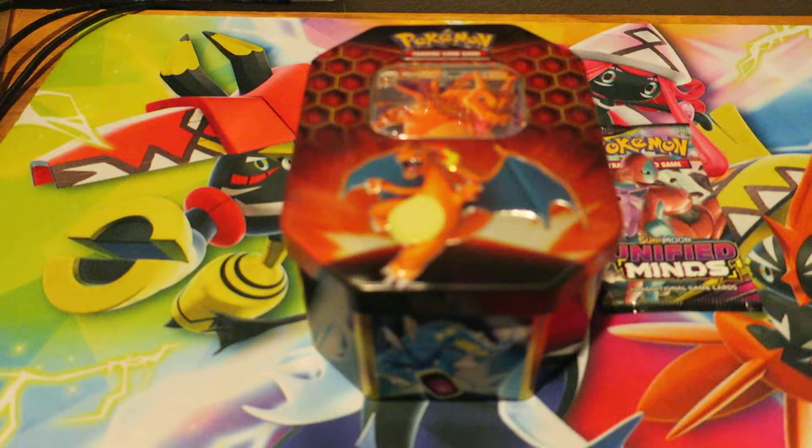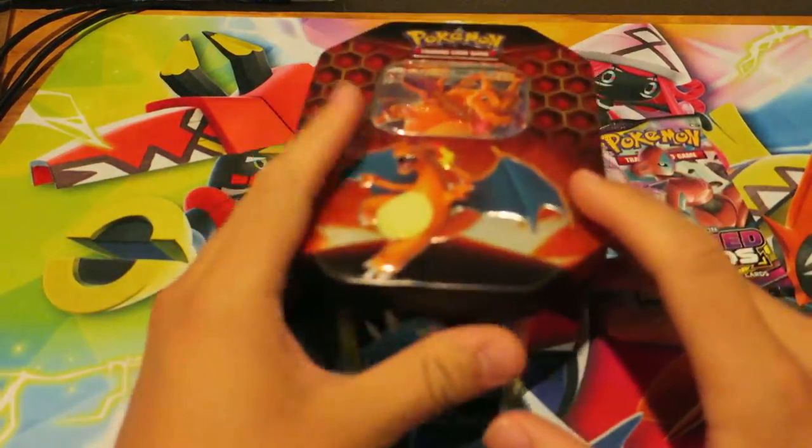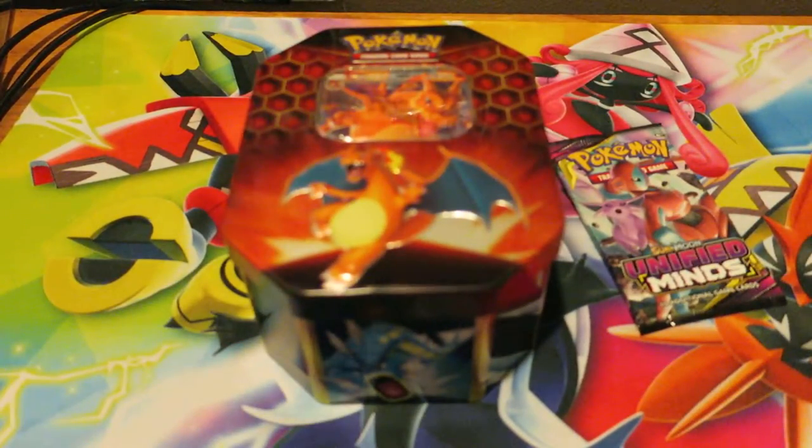Hello and welcome to Pokemon TCG Daily, fellow trainers. I hope you've had a fantastic week wherever you are. Today we're opening up a total of five Pokemon booster packs. We have a Hidden Fates Pokemon tin, one Unified Minds Pokemon booster pack. And today we also have someone else opening up Pokemon booster packs — say hello to my amazing girlfriend, who is not familiar with Pokemon booster packs at all.